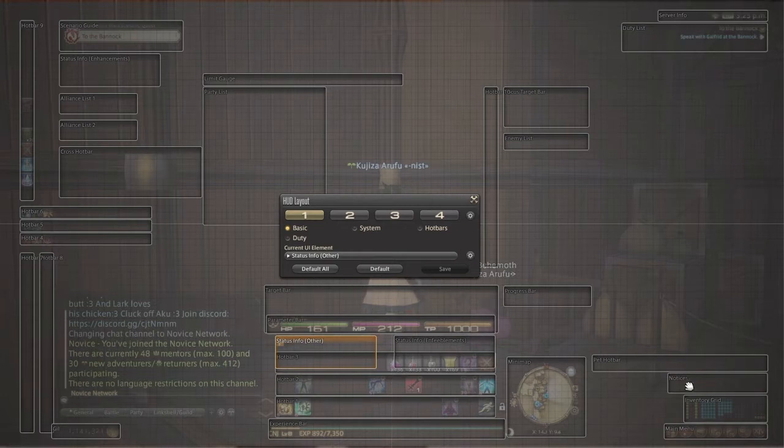This is for my classes and jobs — where I put custom classes or whatnot. Then you've got your pet bar. And my gil display right here — don't forget that. My main menu, inventory, notices, and pet bar. Pretty much this setup is good. It works well for all classes and jobs — it works for everything.